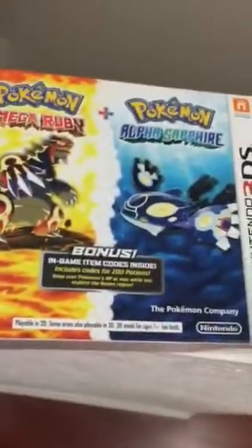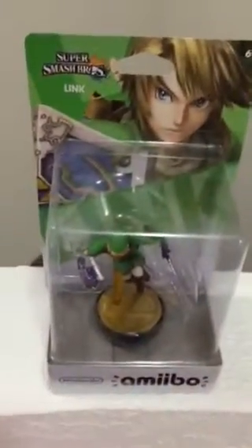I already opened one of them. We got Super Smash Bros. for Wii U and Pokemon Omega Ruby and Alpha Sapphire. I'll talk about this in a minute. But along with Smash at Toys R Us, they were offering a promotion — get a free amiibo — so we're opening that.